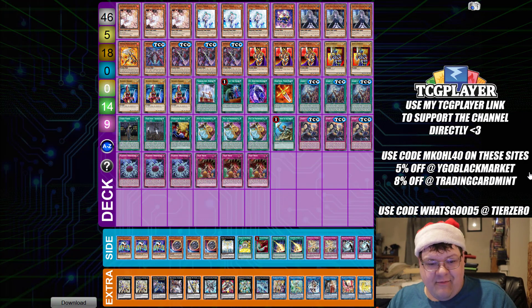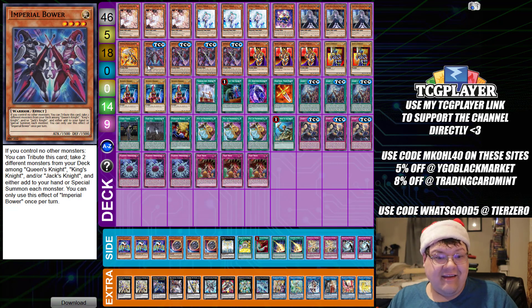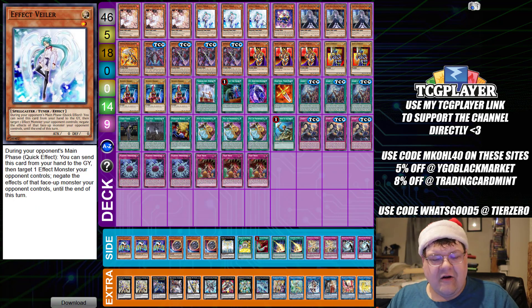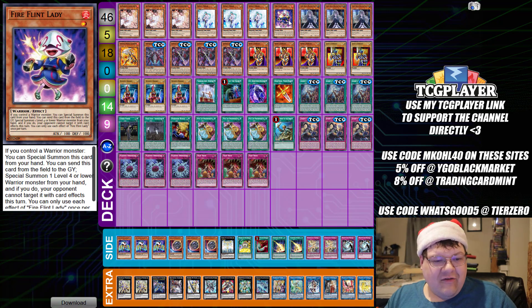Let's go through the deck list. We have basic hand traps: triple copies of Ash Blossom and Joyous Spring, triple copies of Effect Veiler. Shoutout to Peter for sending this from one of my locals. We also have one Fireflin Flater — if you control a warrior monster, you can special summon this from your hand. It's a level 4 or level 1 warrior extender so you can access this good card. Then we have triple copies of Ghost Belle and Haunted Mansion as additional hand traps.